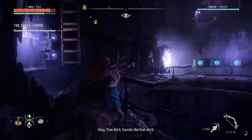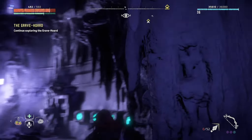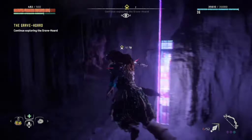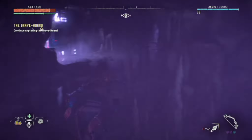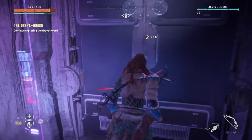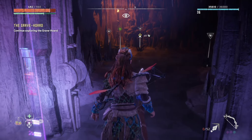Once you've completed the third hololock puzzle, just climb back up and follow the quest objective to the now unlocked door. If you go inside that door, the cell will be right inside, immediately on your left, in between a couple of plants.